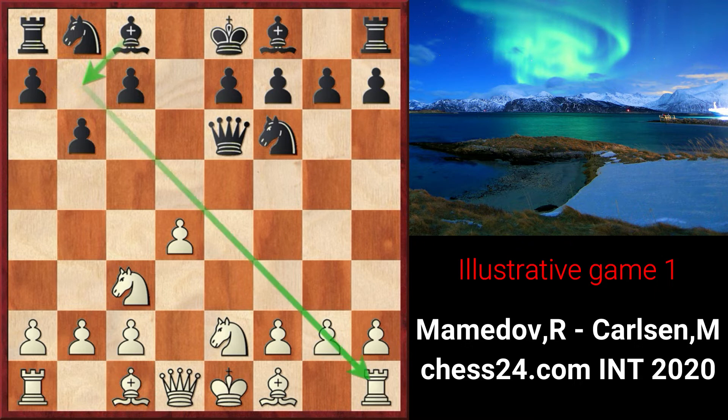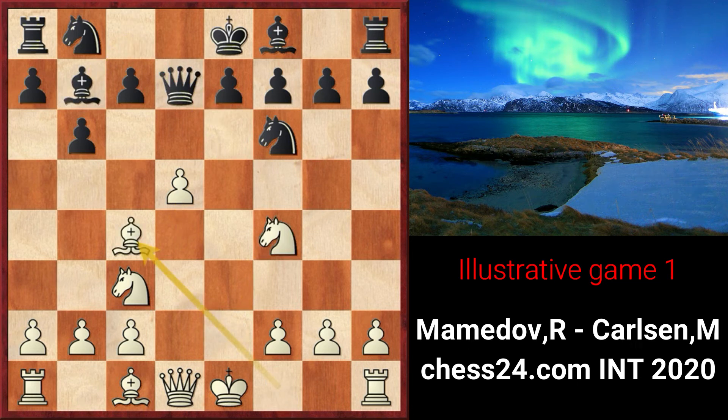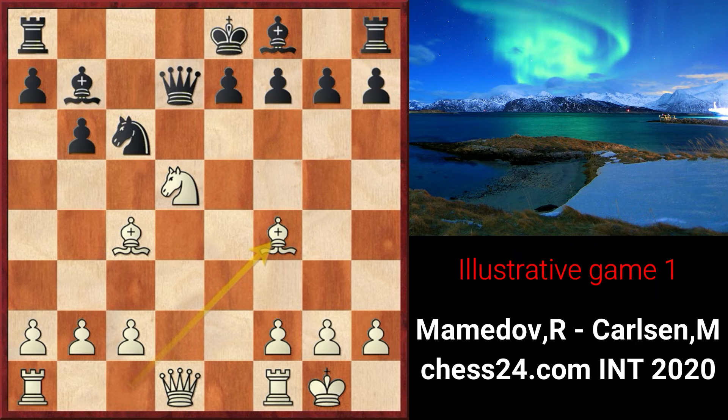White attacks the queen with d5. Carlsen drops the queen back and puts his bishop in fianchetto. After bishop c4 by white, Carlsen wants to put his knight on c6, but the d5 pawn is controlling it. He gets rid of it with c6 and after some moves, black can finally play knight c6, and after bishop f4 is able to castle. Black has successfully completed his development and has no problems. Carlsen even went on to win this game.